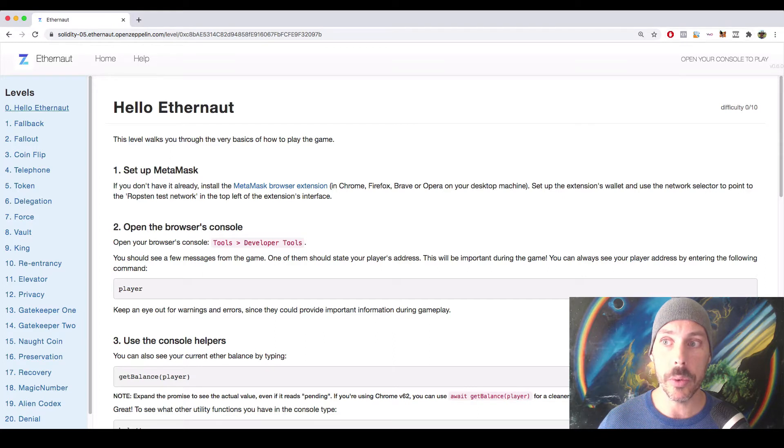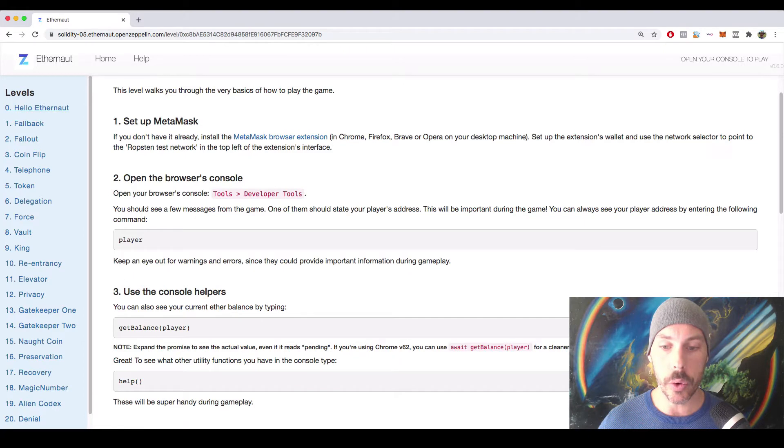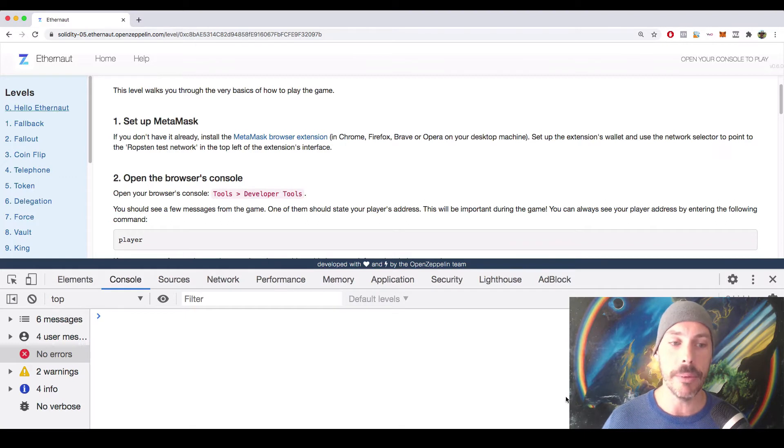Hopefully by now you will have the MetaMask extension installed. What I want you to do now is open the console in your Chrome browser — I do that by pressing Option+Command+I on my keyboard. The way that you play this game is by executing commands from the console that communicate with an instance of a contract that you're about to deploy. By executing your commands from the console, you're going to be able to execute functions on that smart contract and hack it as well.